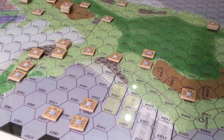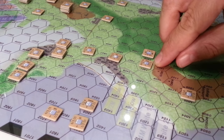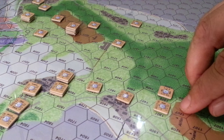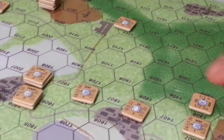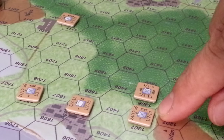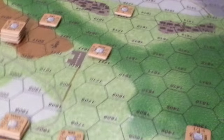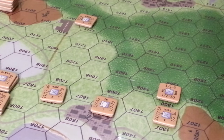Clearly the Japanese are going to have to keep a reserve force available to conduct counter-attacks. Most infantry units can move fairly far — movement rate of 10 — and armour has a movement rate of 20, which is a lot when you look at the size of this island. Anyway, I thought I'd share that with you. Let's wrap this up — that's about 15 minutes.